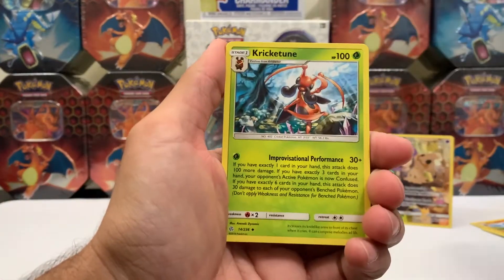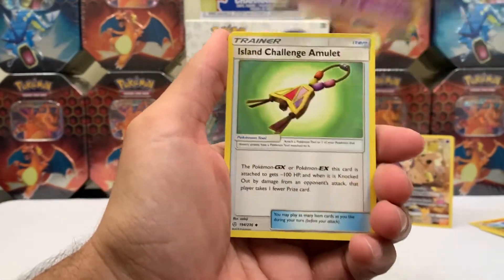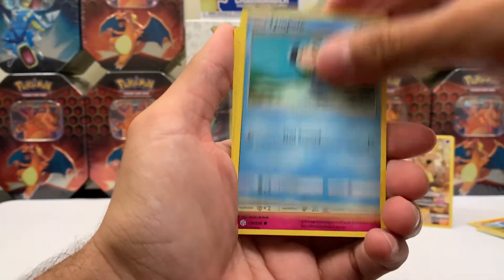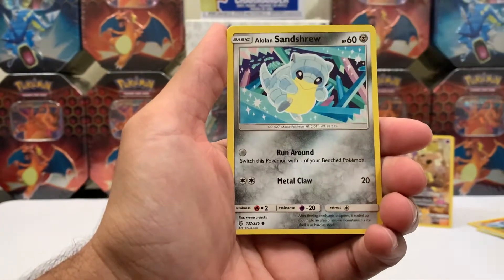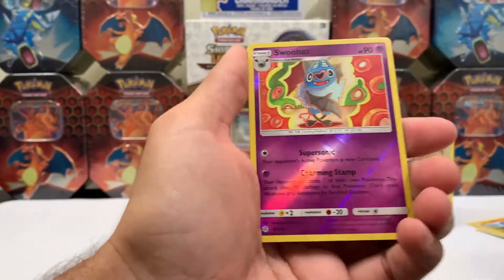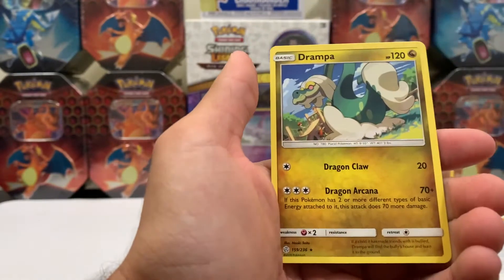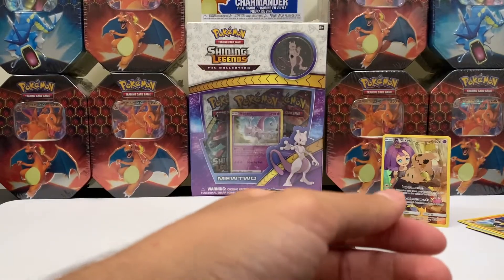We got Fairy energy, Krikatoon, Delmise, Island Challenge Amulet, Duskull, Timpole, Flabebe again, Alolan Santru, Bonita, and a Reverse Swoobat. And for the rare we have a Rare Drampa. Oh no — we need to start heating things up, we're kind of cold.